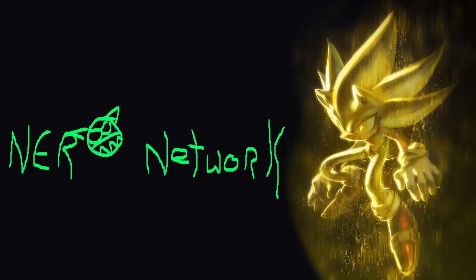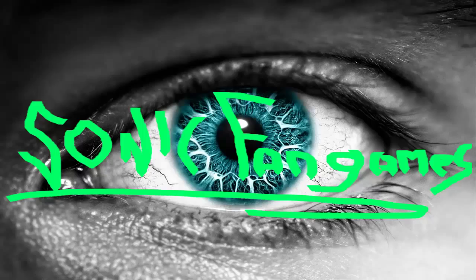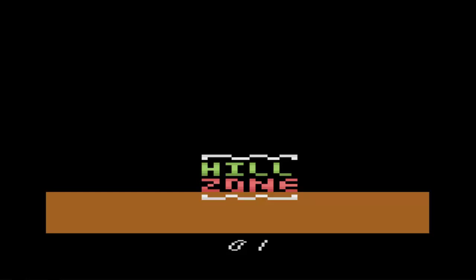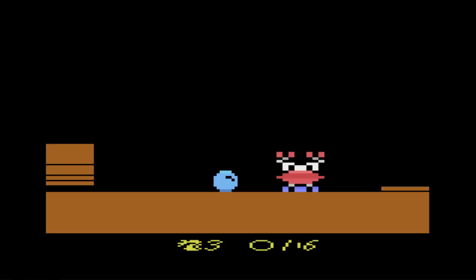Welcome to the Nero Network! It is I, your Lord and Savior Nero, and welcome to the Zippy the Porcupine 4-act demo. This is essentially Sonic the Hedgehog on the 2600, made by a guy named Sprybug. The full game is going to have 19 levels, but we're going to start off with Hill Zone. This is a 4-act demo.